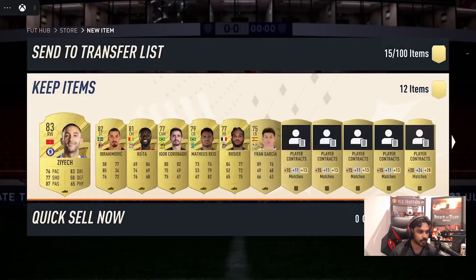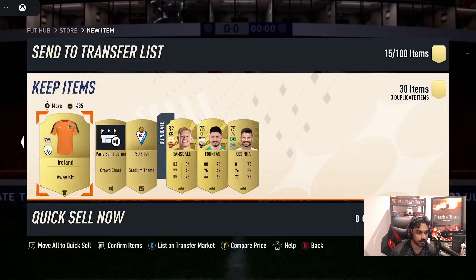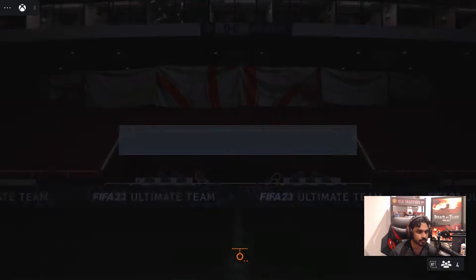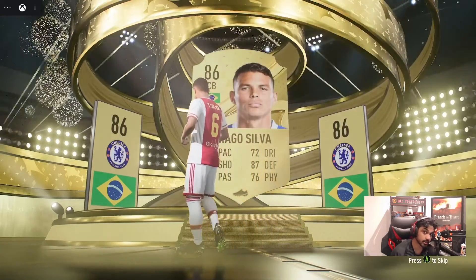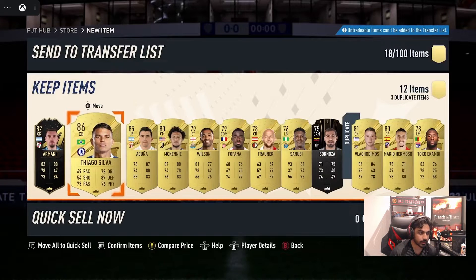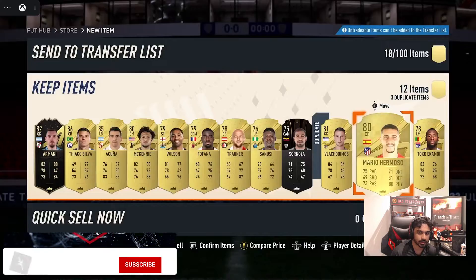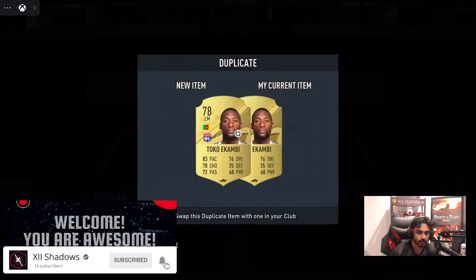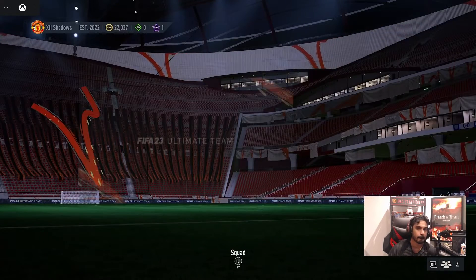That was disappointing to be honest — Zlatan, Kata, and yeah. Got a couple players there. Now the rare player pack — the final pack. Can we get something good? Unfortunately no. Thiago Silva — unfortunately I can't use him. These are way too slow. We got a team of the week — Hakuna. So we got a couple of players but looks like I can't trade them — they're untradeable.